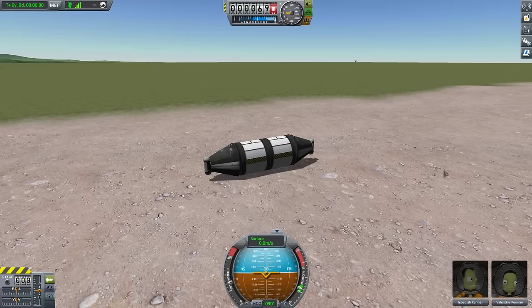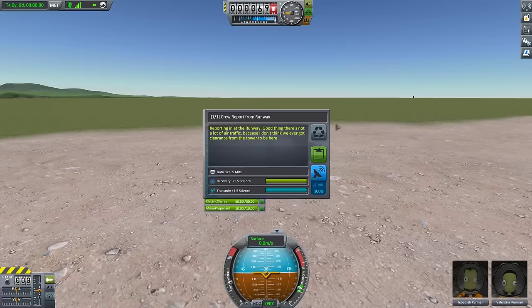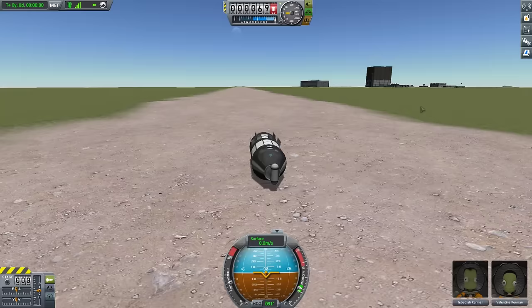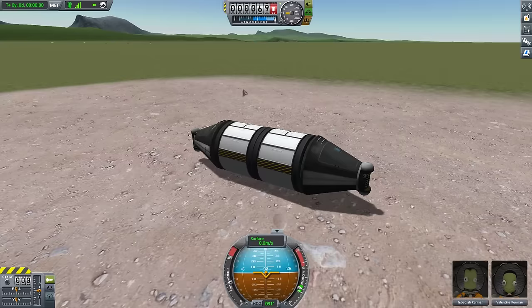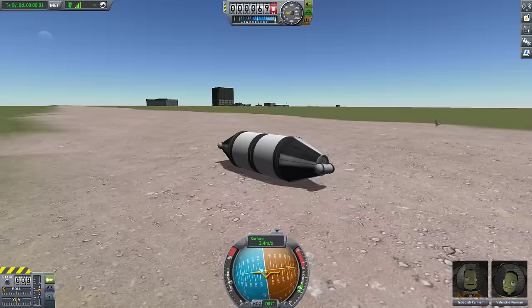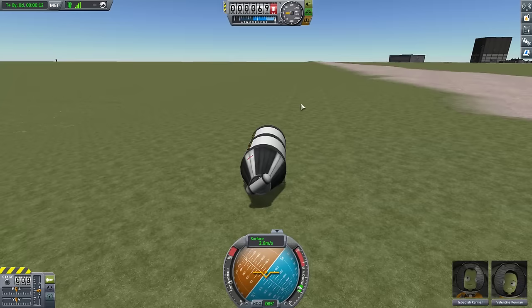First of all, we're going to get a crew report from the runway. Every biome in Kerbal Space Program, you can do science there. We've already gotten the one from the launch pad, but we can get information from the runway to make sure everything's okay — same thing with the mystery goo and the material bay. The doors here are not actually physics-enabled, but you can close them to look more sensible. Now we're going to start the roll test and just roll sideways to the left off the runway, which is not a very nice runway — we'll have to upgrade that later so it's not all sandy and bumpy.